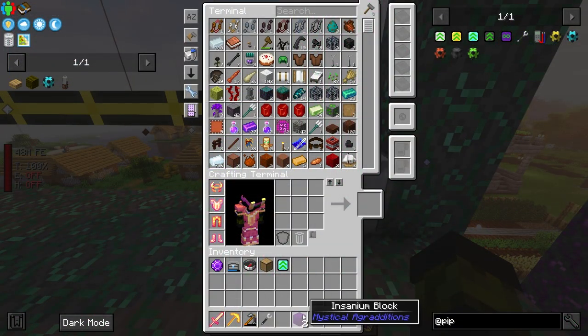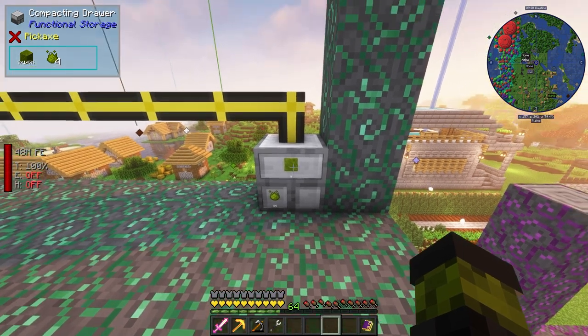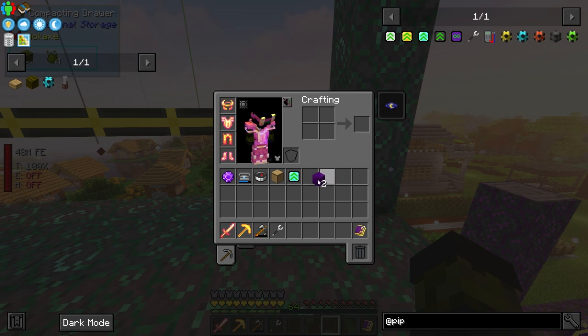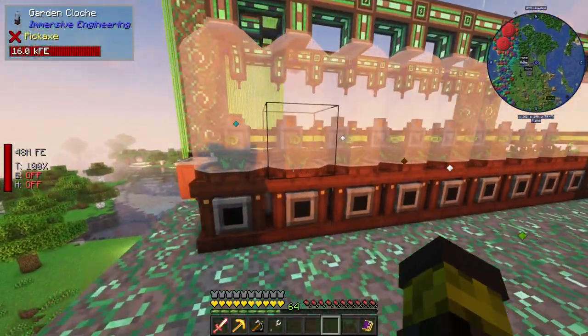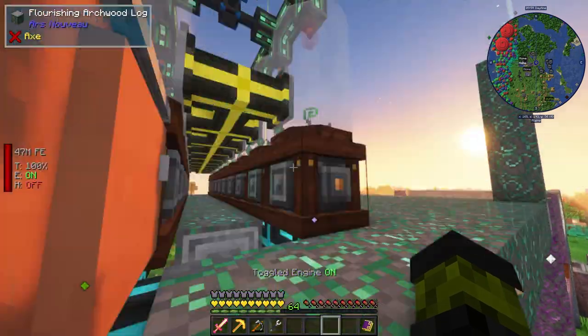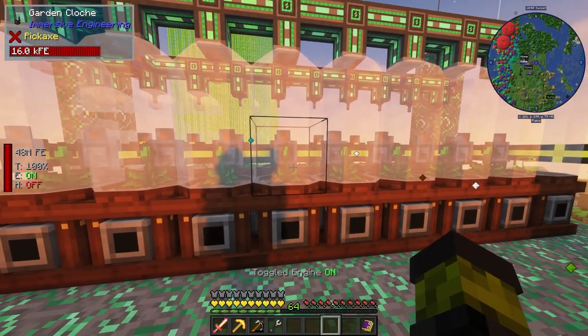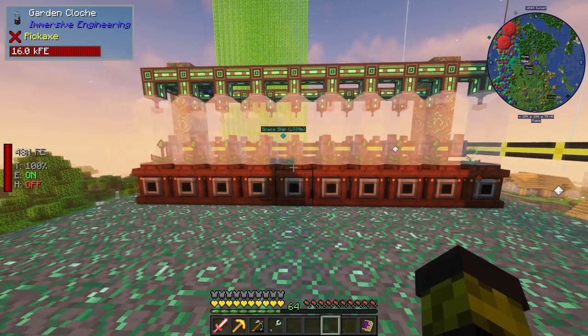It looks like I can only make two Insinium blocks out of all the essences that we have, so I need to create more of them. What I can do is extend our garden here — it looks like I need to make more garden cloches in order to keep up and make the process faster.